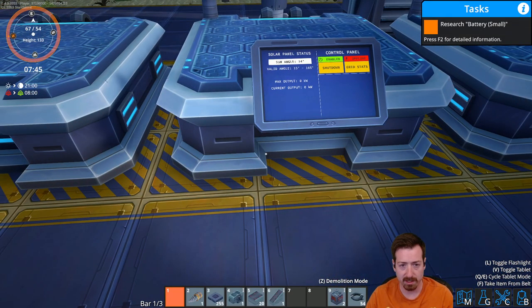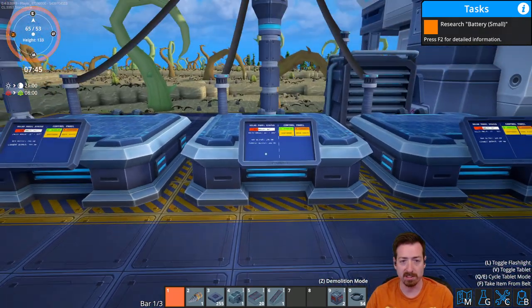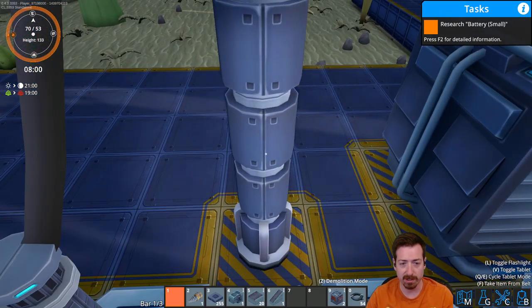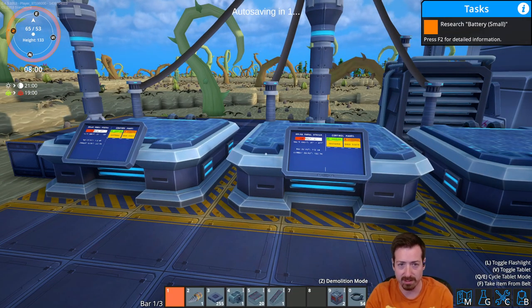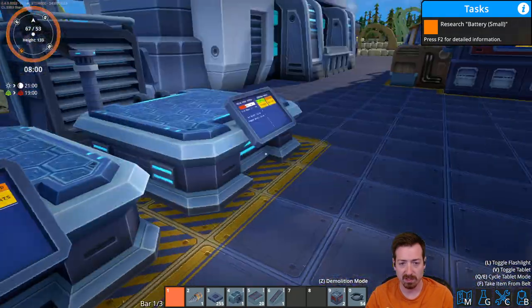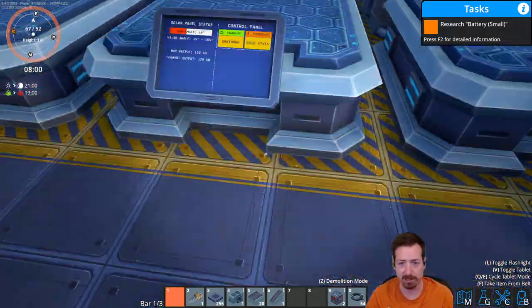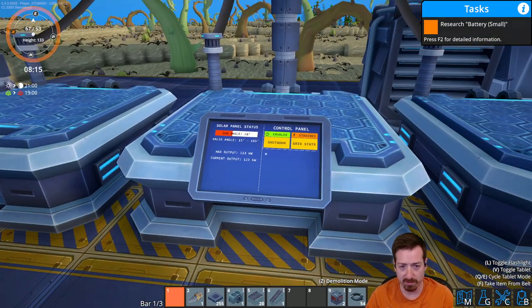Because you want auto climb to be on for a lot of things, but then auto climb makes you want to pull your hair out when this is happening. So it's putting power out — let's check our grid. Low voltage power grid — so maybe it is prioritizing. I think when I had the other solar panel going it was right around half. Now the biomass generators are slowing down — so that's good.